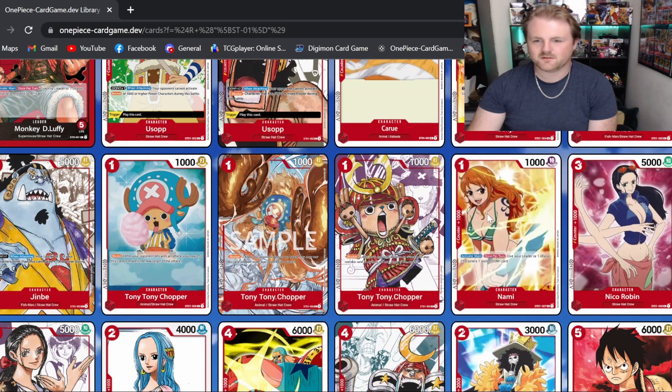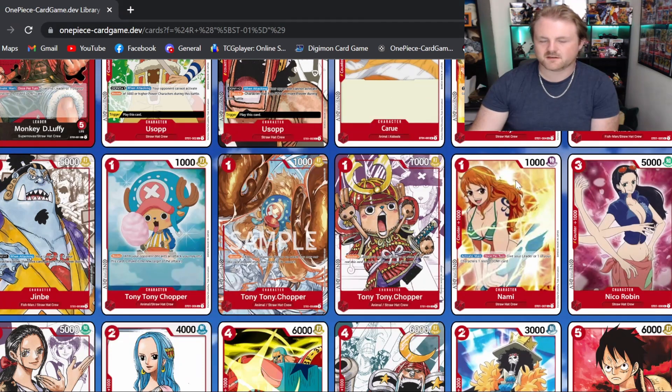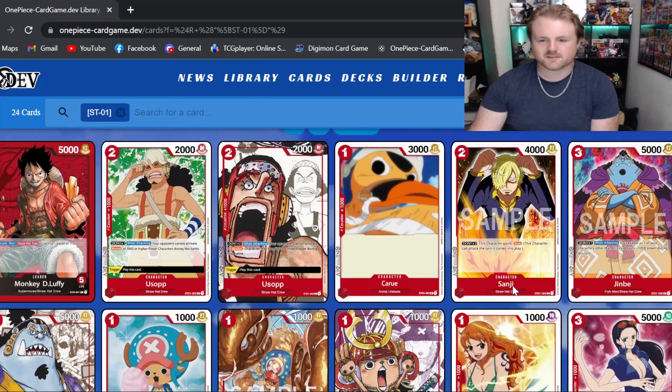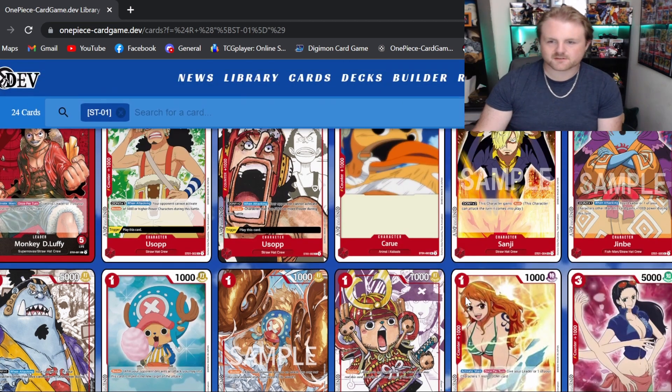Nami — she's got activate main once per turn: give your leader or one of your characters one rest of dawn. That's really good. I definitely see red decks playing her going forward, because that's a really strong ability. Usually you can only equip your active dawns to your characters to give them a 1k buff, but with her effect you can put that rested don on characters for additional value.